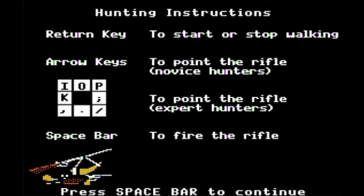This controls screen pops up every time you do a hunting sequence. You push Enter to move your character, and the arrow keys point the rifle. There are novice and expert hunter control schemes — I'd recommend novice; it makes more sense. Expert uses keys like I, O, P, K, comma to rotate your character. Spacebar fires your gun, which uses up ammo — that's why I bought a pretty decent amount at the store, since we'll be doing a lot of hunting.